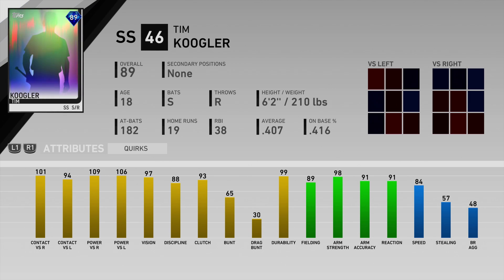You guys can see just how much better this creative player got with all of that equipment. The contact went up like 30 to 35 against both sides. He's a diamond fielder now at 89 fielding, with 98 arm strength and 91 arm accuracy, 84 speed and 57 stealing. This is exactly why I think this creative player is better than Cal Ripken Jr. I've got pretty much the same contact, better power, great vision, pretty much the same amount of fielding, better speed with more stealing, and I'm a switch hitter so I won't have to worry about playing matchups. I just don't see how this creative player could be beat by another shortstop in the game.